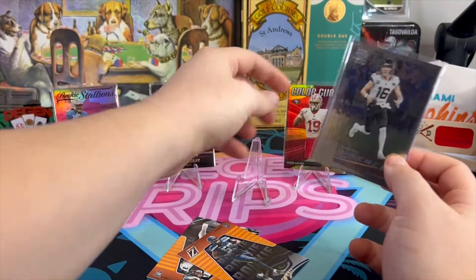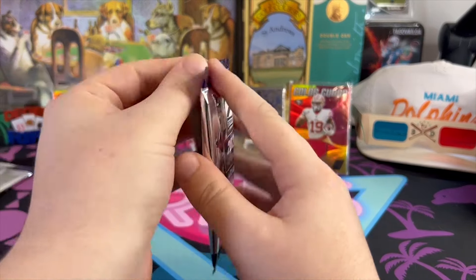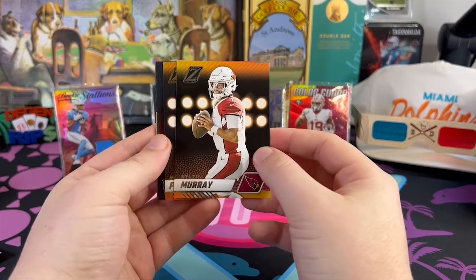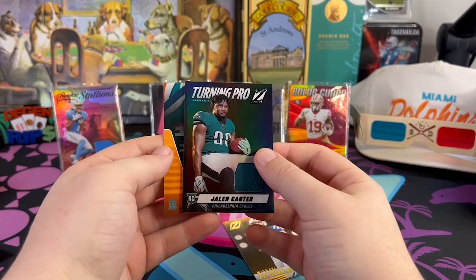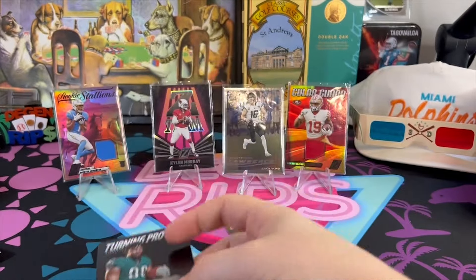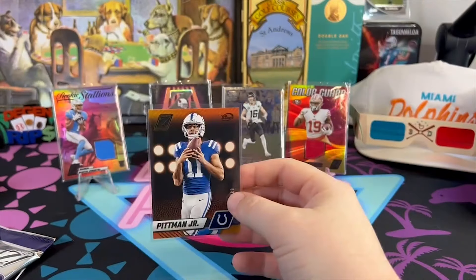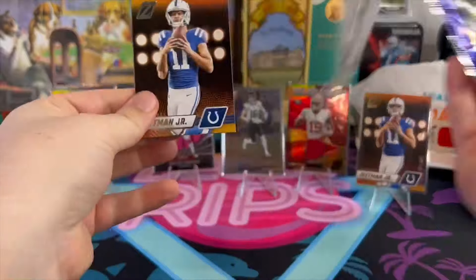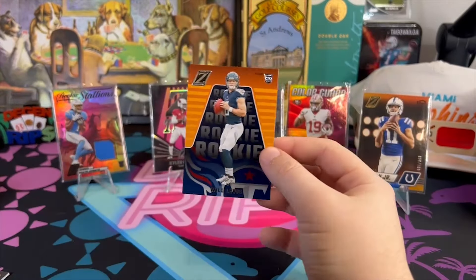Has anyone's stock fallen harder this offseason than Trevor Lawrence? All of a sudden it looked like he had a clear-cut path to the playoffs reliably every year for the next decade. Now you've got CJ Stroud and Stefon Diggs in your division. We get a numbered card — First Down, Michael Pitman, numbered to 100 — and another mem card, Turning Pro: Jalen Carter. You've got Anthony Richardson in your division, CJ Stroud and Stefon Diggs, Will Levis, Calvin Ridley, and DeAndre Hopkins — and probably the most overrated coach in football in Doug Pederson.